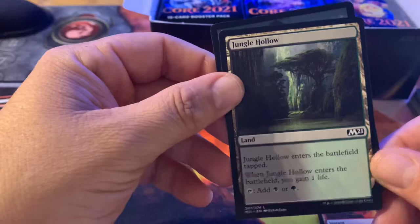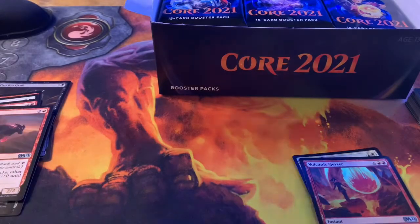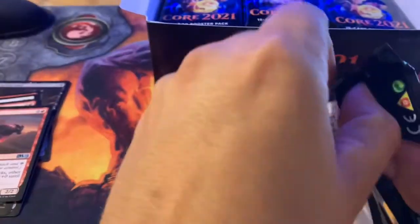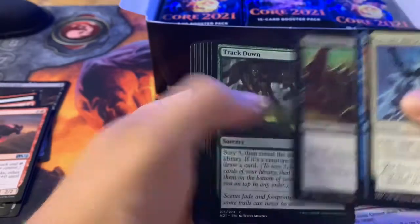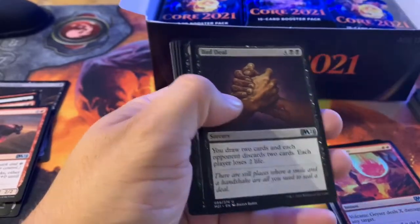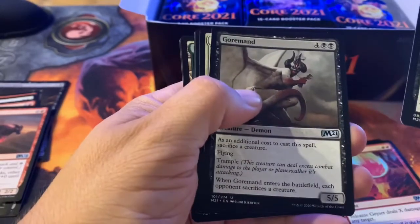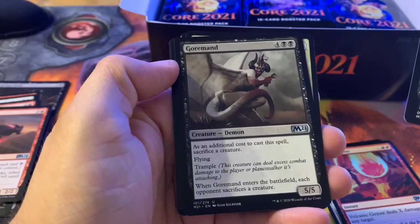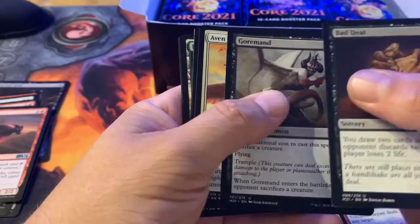I really wish they didn't print these crappy tap lands where you gain a life. Wizards, we need fetches — reprint the fetches! Anyway — Secure the Scene, Cancel. And boom, Bad Deal — draw two cards, each opponent discards two cards, each player loses two life. Gormant — there's an additional cost to cast, sacrifice a creature; it's got flying and trample, and when he enters the battlefield each opponent sacrifices a creature. This guy's interesting.